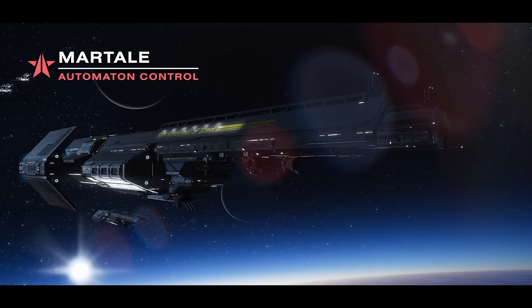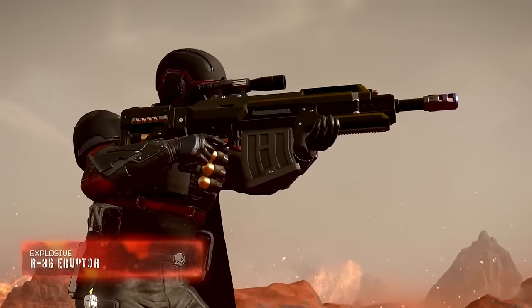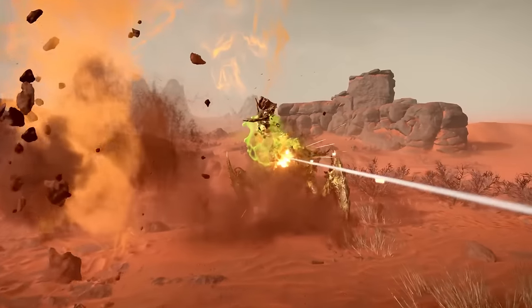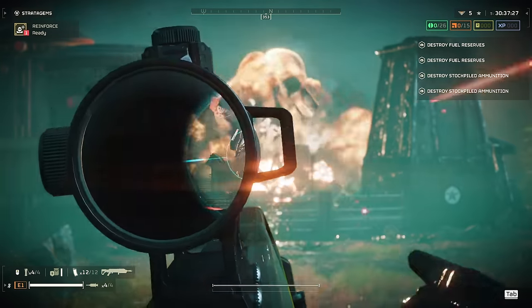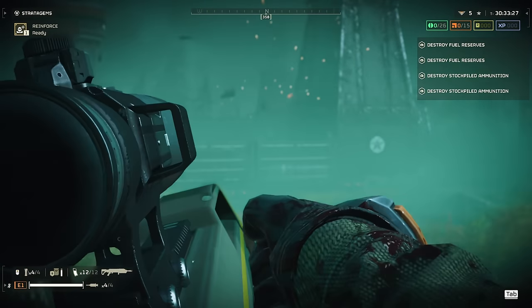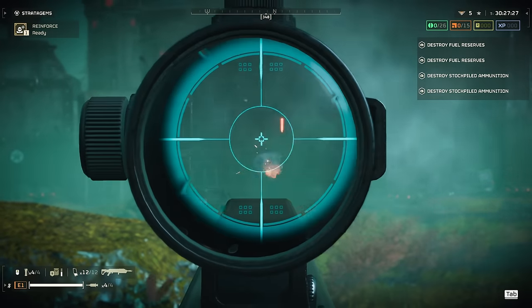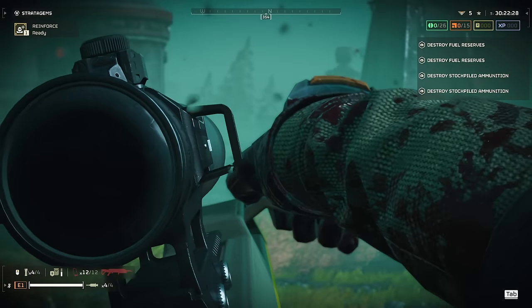The R-36 Eruptor is without a doubt the smash hit from the recent Democratic Detonation warbond. It marks the first primary weapon in the game capable of utility uses such as destroying fabricators and bug holes. It's also the first explosive primary which actually feels explosive, with an impressive AoE and punch to match. It finally gives those looking to wield light support weapons like the Stalwart machine gun a fitting primary to switch to, so we can finally run mirror loadouts where our primary is the heavy weapon and the support stratagem is the light.